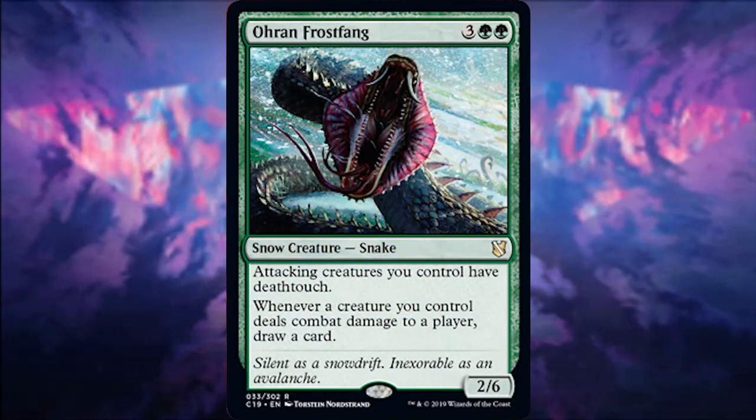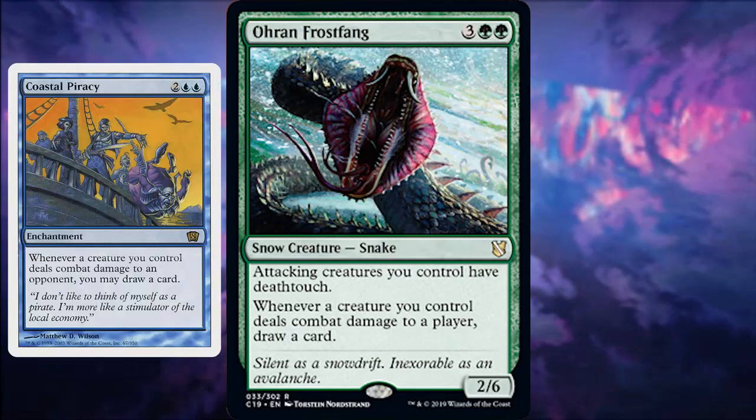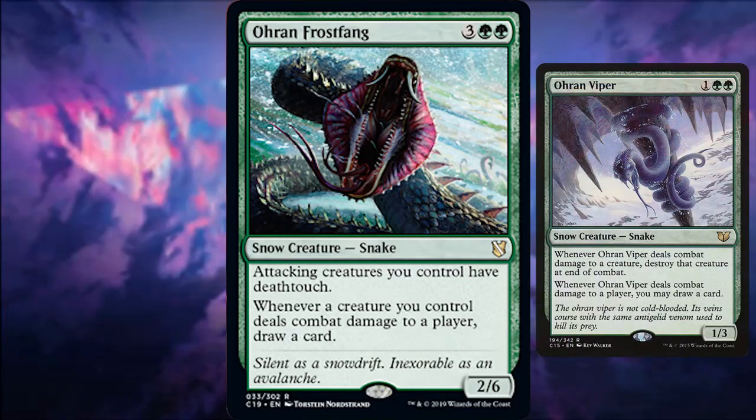Number 9 is Oran-Rief Onslaught — another value card but in green. Attacking creatures you control have deathtouch, so your opponents are forced to decide whether to block and give up creatures. If you can hit them, you have a Coastal Piracy effect here in green, which isn't that common. The good thing about Oran-Rief Frost Fang is that it's not just a snake — throw it into literally any good green creature deck and it's pure value.